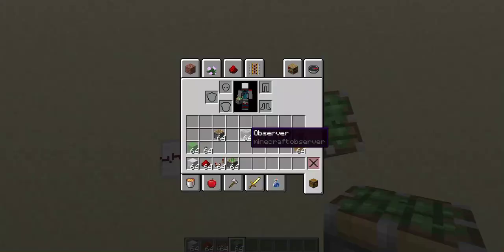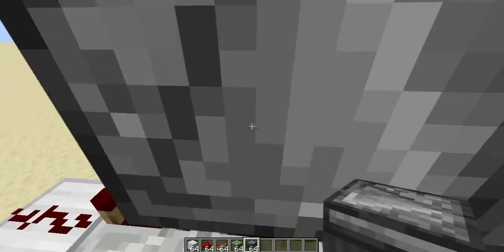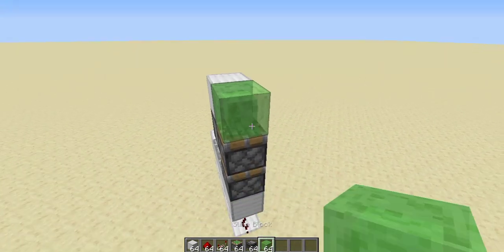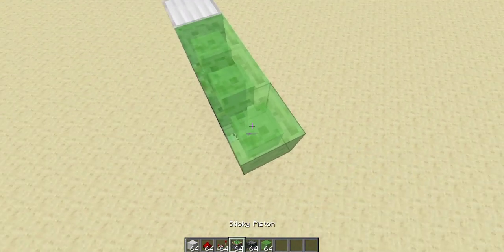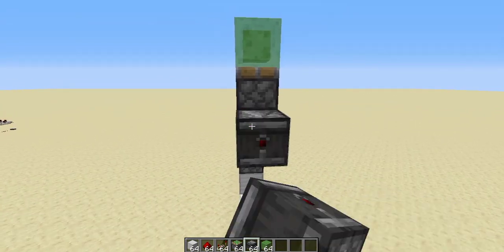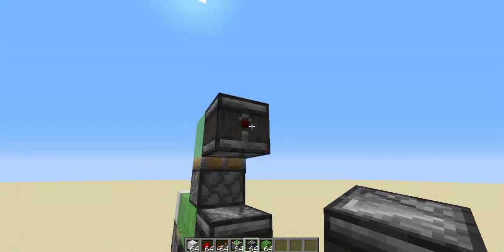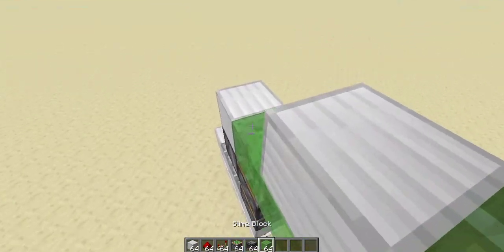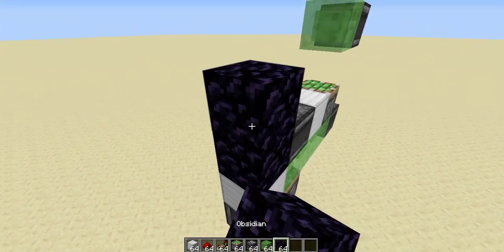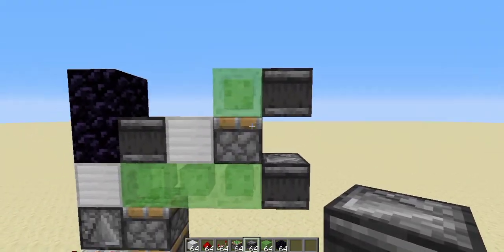Grab our sticky pistons and place one here and one more on top. Take our observer — make sure you place it on top without clicking on the repeater, keeping it at 4 ticks. The eyes face into that repeater. Then take a block, put it on top. Grab slime blocks, place 1, 2, 3. Take our sticky piston again, point it up, and put a slime block on top. Place one observer facing this way and one observer facing this way so both face into the slime blocks with the red parts pointing out. Take a block and another observer so the eyes are facing out. Then grab obsidian and place 2 obsidian there. This is the first section.